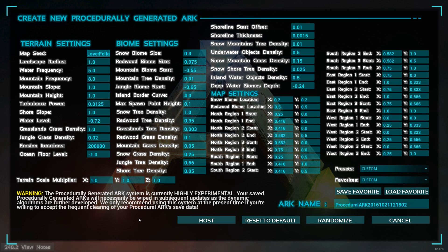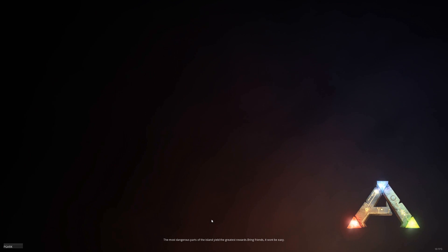Wildcard just released the update where they pushed out the procedurally generated arc. If you don't know about this, they released a kind of temporary version where you can play on a world that just generates over time, like a random world, like a Minecraft world for example. So I went ahead and put in the map seed 'Leverfella' obviously for the best YouTuber of all time, and I'm going to host it up and see what my world looks like.